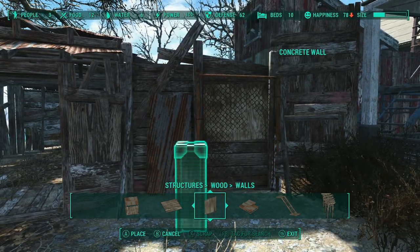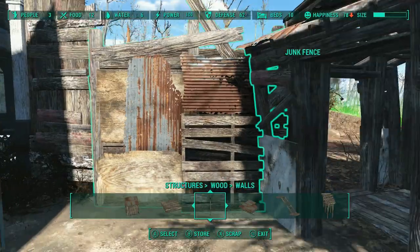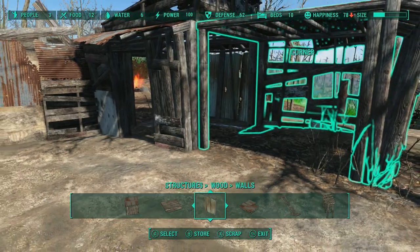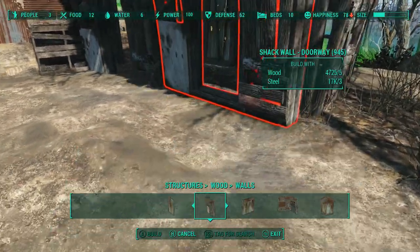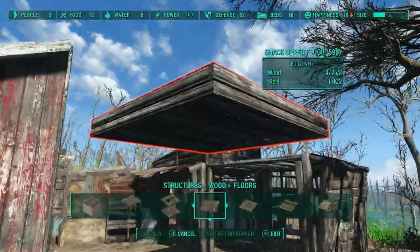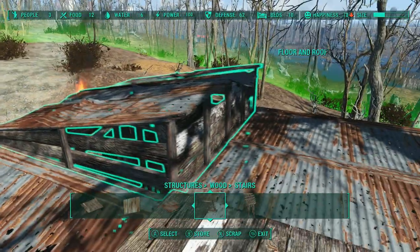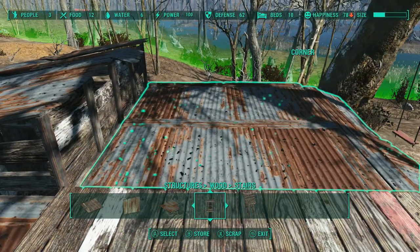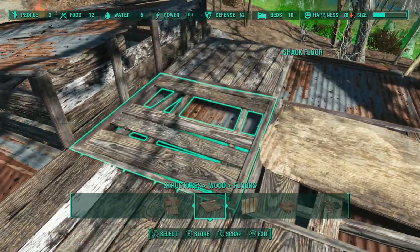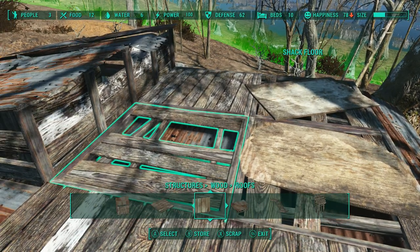I've really overbuilt Starlight, Green Top, Sunshine Tidy — almost every single one of them. So I decided to test this. For the last week and a half or so, I've been spending about an hour or two every night going through all my old Megabuild settlements and tearing them down. I've been refitting them to give just the basic stuff — sheltered beds, food, whatever. I've just literally been scrapping everything, because if you store it, the game still has to keep track of it.